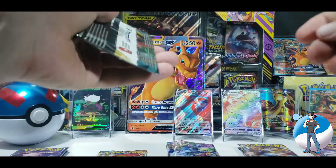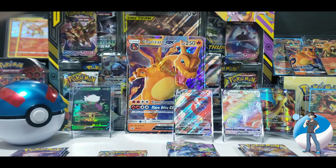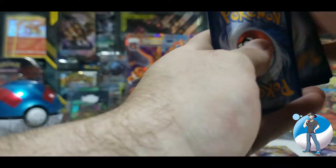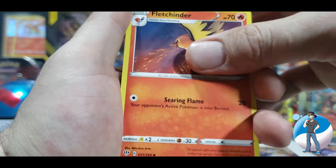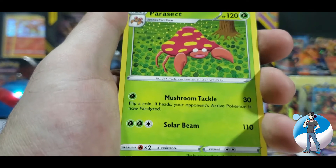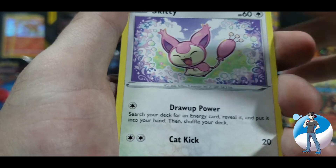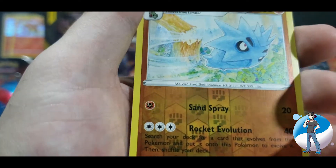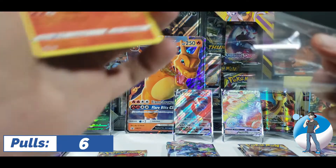We've got a Darkness Ablaze pack number two up next. Code card set aside. One, two, three, four from the back. We are on the attack — oh, with a Fighting Energy, it's almost like I guessed it. Fletchlinder. Hiding Energy. Parasect. Grimer. Clink. I'm just trying to summon that Charizard VMAX. Pansage. Golette. Reverse Holo Pupitar. And a Holographic Heatran — still pumping out hits.